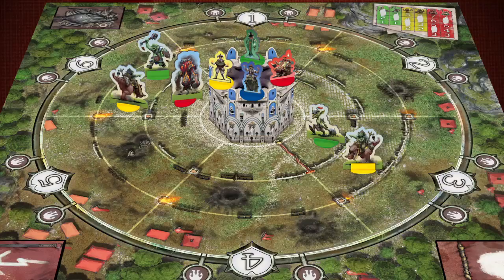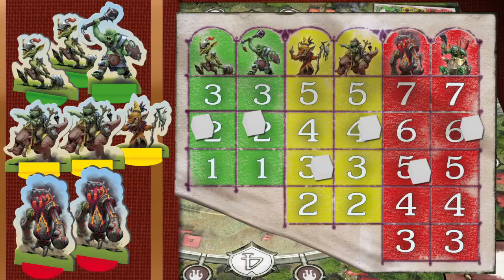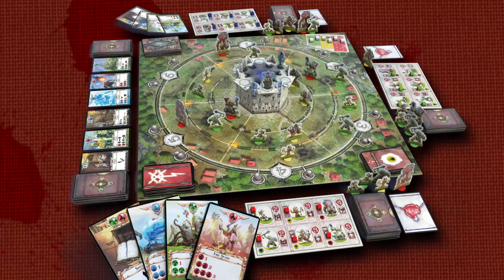The game ends when at least four paths are completely cleared of any Orc markers. Each player scores points for defeated Orcs — the number of defeated Orcs of each type is multiplied by the corresponding value of the Orc counter. Spells of Support in your deck gain you points as well, while any poison card in your deck deducts points from your total. The player with the most points is the winner, declared Master Mage. Do you have what it takes to be the realm's most skilled mage?